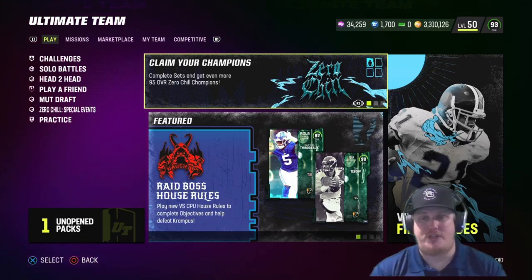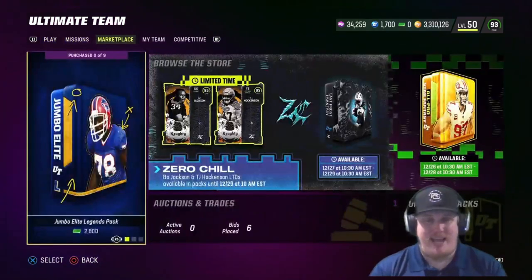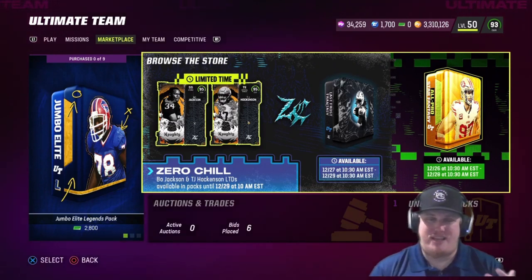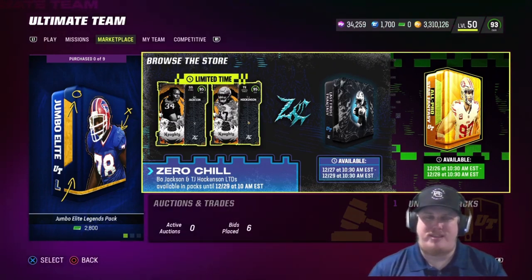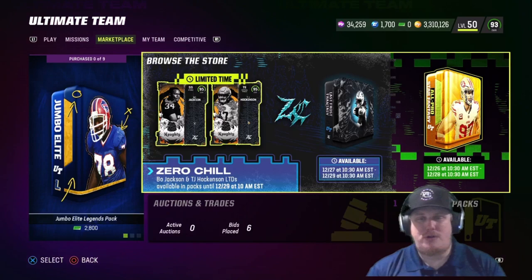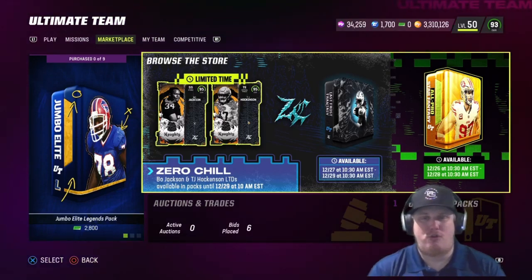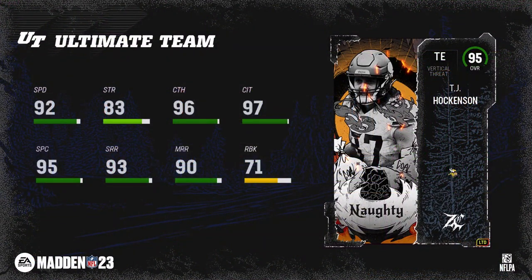Today the third release brings us two LTD items. First and foremost, 95 overall LTD — Vertical Threat tight end TJ Hockenson getting an LTD item here. Hockenson's theme teams are the Vikings and the Lions. You're going to see that Vertical Threat tight end stats there — a beautiful player credit for Hockenson and a much needed upgrade for that Vikings theme team.